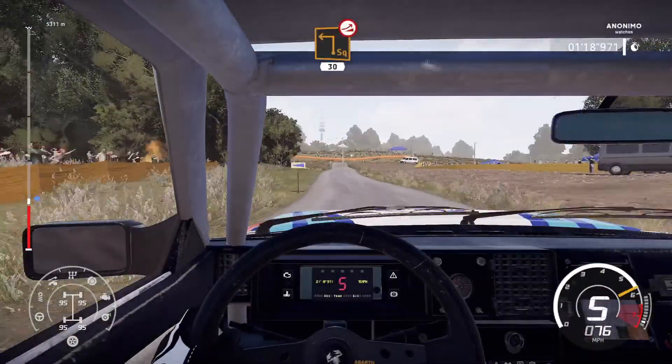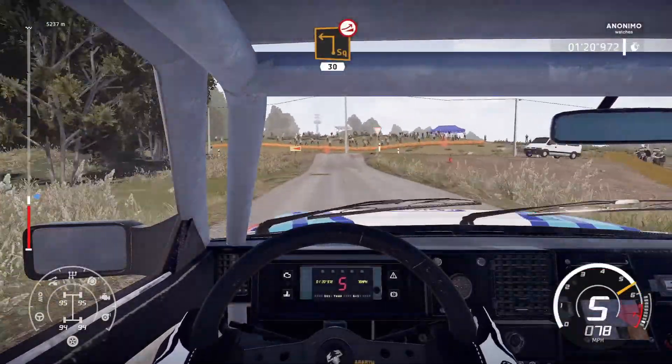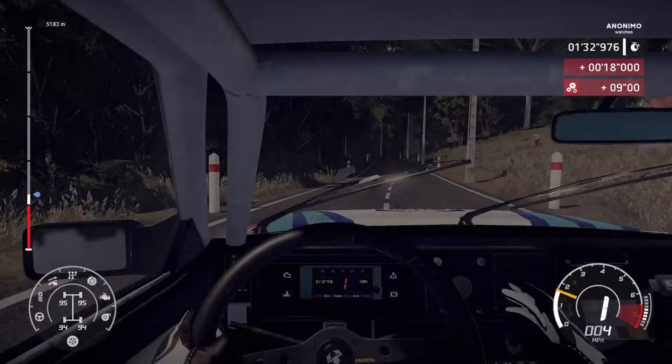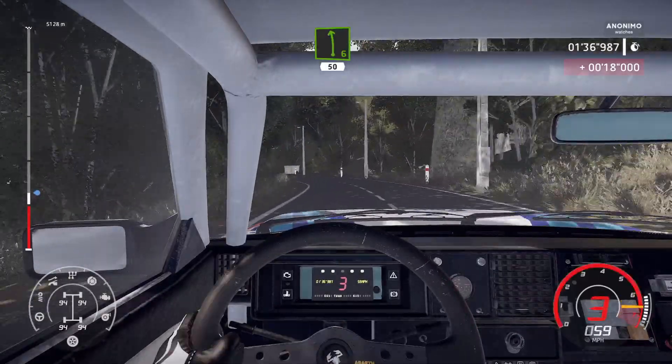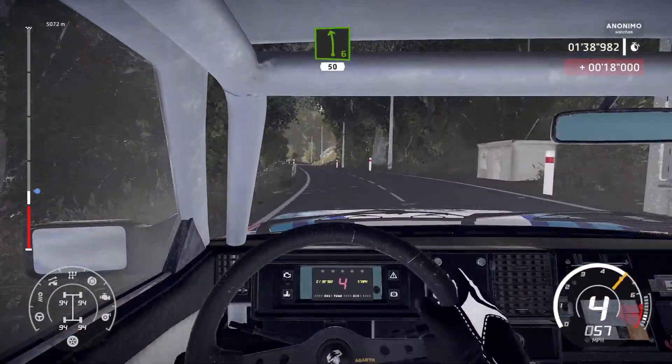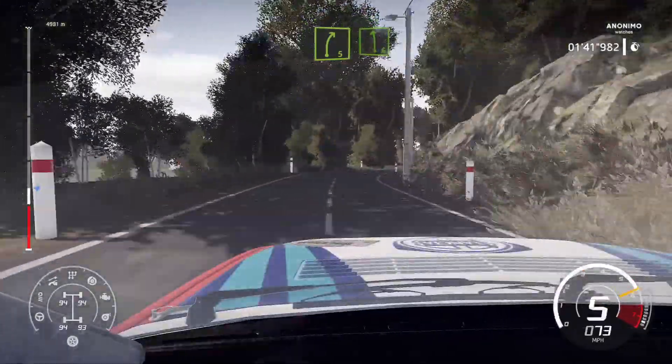Caution, square left, cut over jump, widens, 30. Left six, 50. Right five, short into left six, keep in.